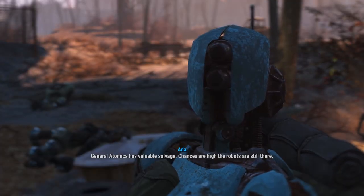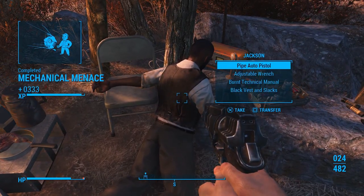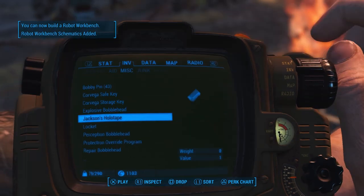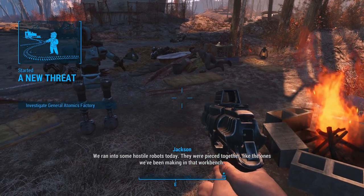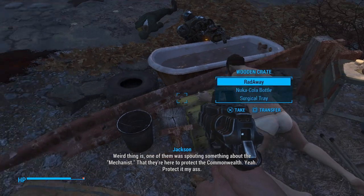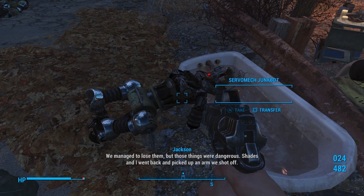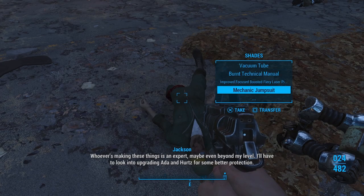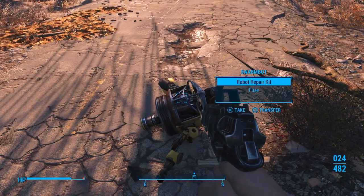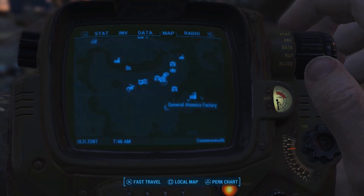Let's go over to Jackson and pick up a holotape. [Holotape]: 'We ran into some hostile robots today. They were pieced together with the ones we've been making in that workbench. Weird thing is, one of them was spouting something about the Mechanist — that they're here to protect the Commonwealth. Yeah, protected my ass. We managed to lose them; those things were dangerous. Shades and I went back and picked up an arm we shot off. Whoever's making these things is an expert, maybe even beyond my level. I'll have to look into upgrading Ada and Hertz for some better protection.' Let's fast travel to the General Atomics Factory. I'll see everybody in a second.